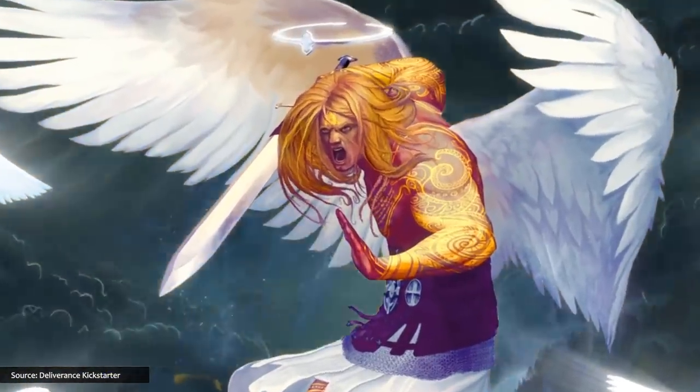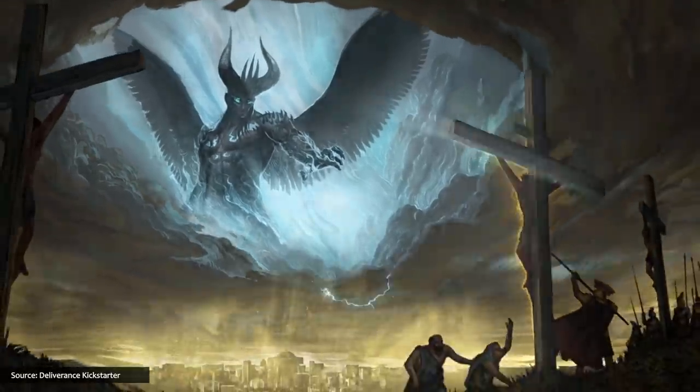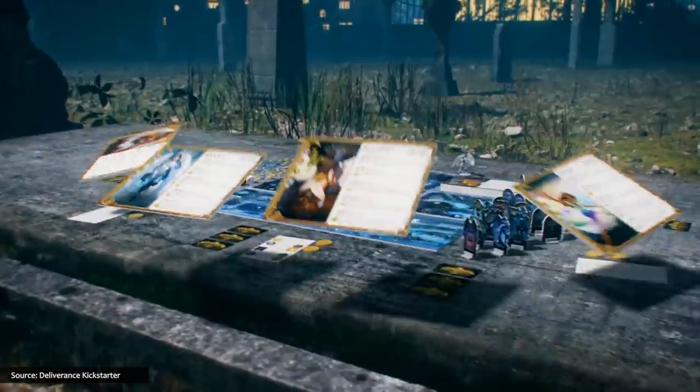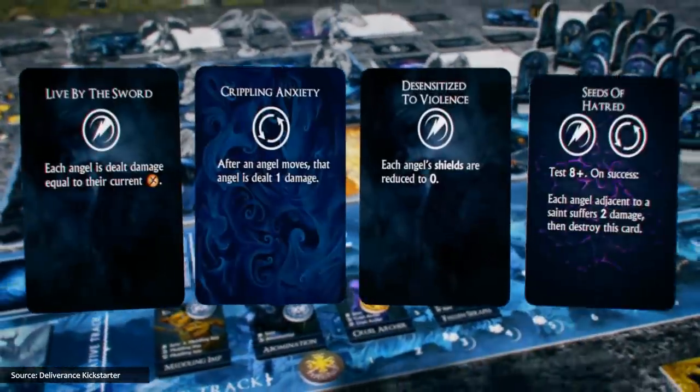The next game mustering momentum this month is Deliverance, the freshman project from Lowen Games. I think I remember seeing a prototype of this game back at BGG Spring in 2019, and it was pretty intriguing. In Deliverance, players portray spiritual warriors armed with weapons, courage, and angelic powers, as they and their faithful allies must overcome legions of demons and slay the enemy's loathsome leader. The game features highly intelligent AI opponents, an asymmetric action-driven tactical combat system with random elements, multiple difficulty levels, both a skirmish survival mode and story-driven campaign, plus a solo experience.